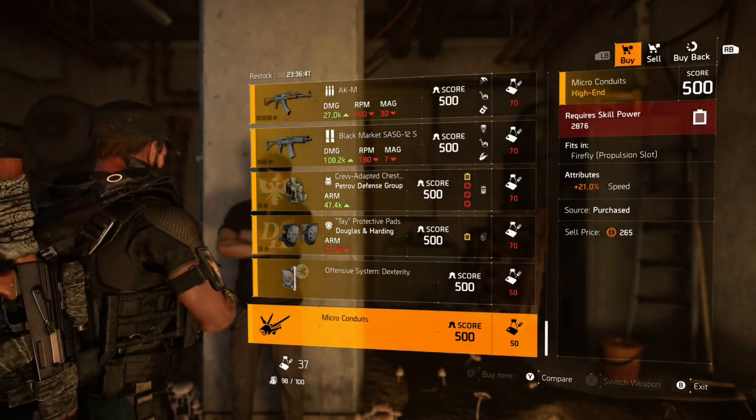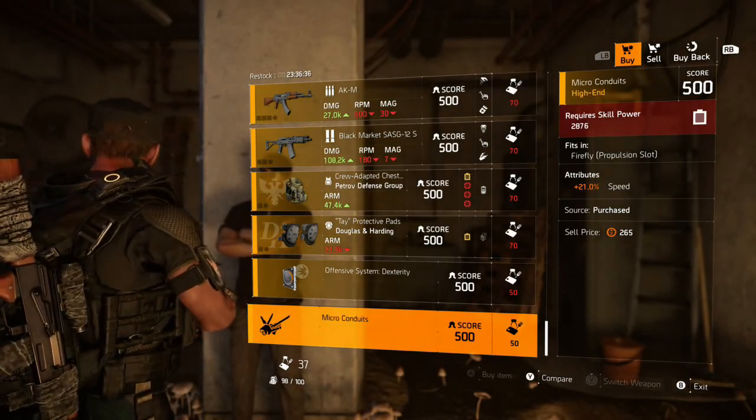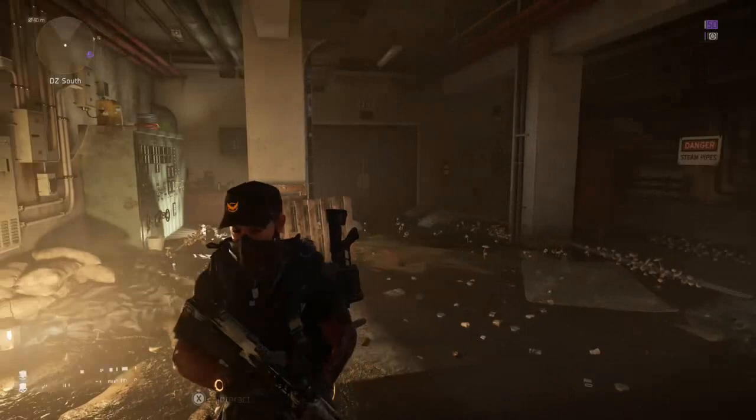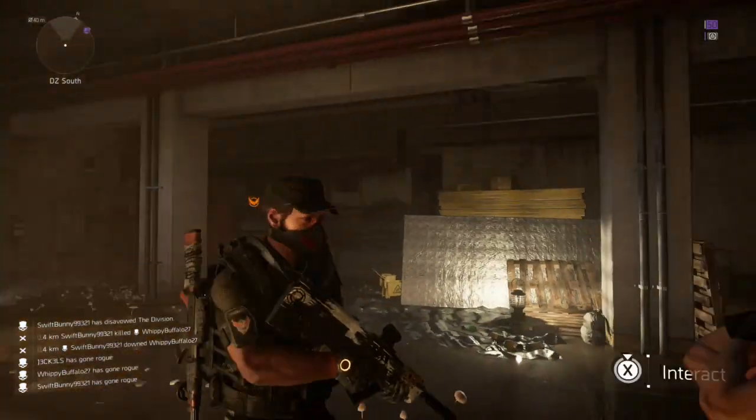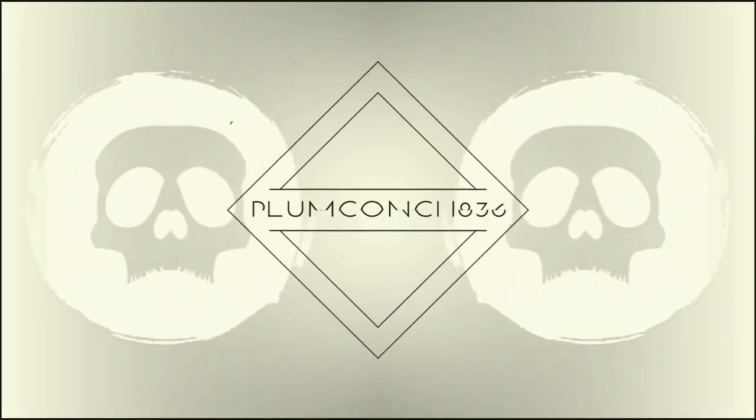And lastly, we have a Firefly mod with 21% speed. That wraps up the Thieves' Den Vendor for today guys — thanks for tuning in. And as always, like, share, comment below and subscribe. Pom out.